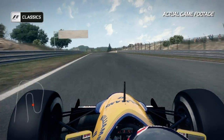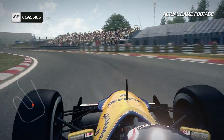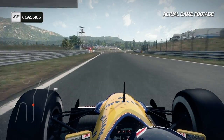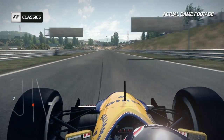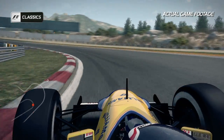Before going up the hill into turn 4. Always slippery here, up and over the crest and keep the car away from the exit curbs — it's a rough ride over them. Then open the throttle back up again through the kink of the right-hander at turn 5 and ease the car back across to the right-hand side of the circuit before turn 6, a fast left-hander with a double apex once again.